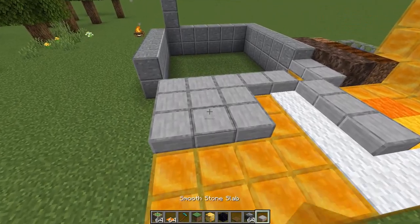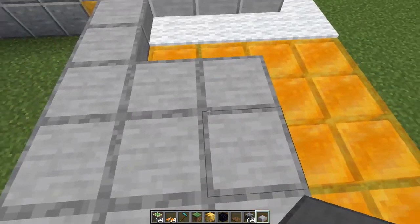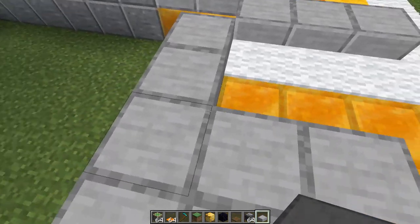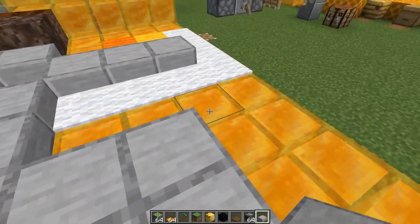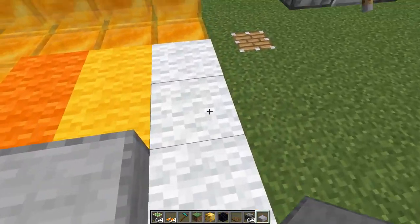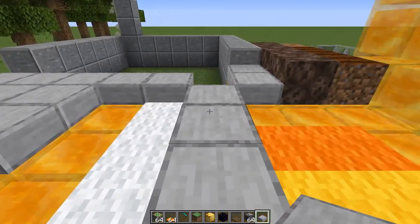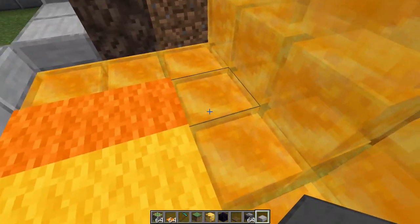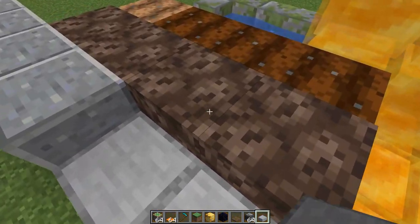I wanted to show you something I discovered: this honey block mechanic of not being able to jump and move slowly also works on half slabs and also carpets, which I thought was kind of an interesting point. So if you're sort of below the halfway point of that block, you will be affected by the honey block mechanic, meaning you can't jump up. So that's kind of neat.